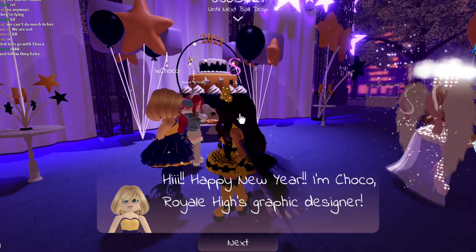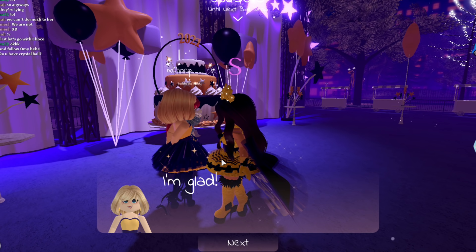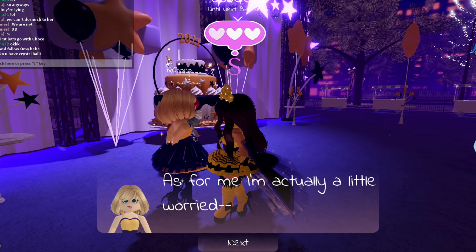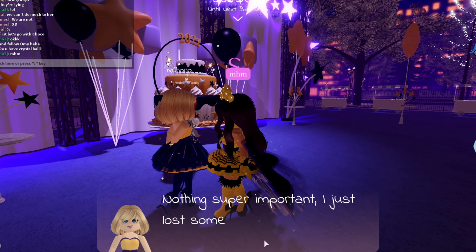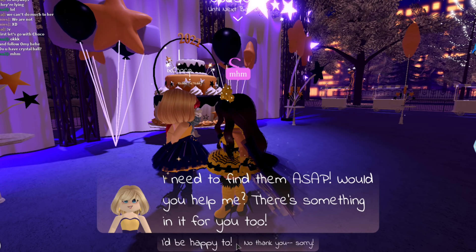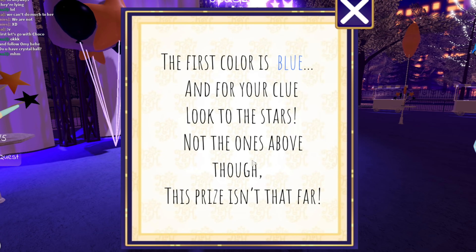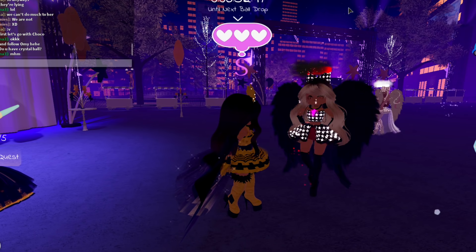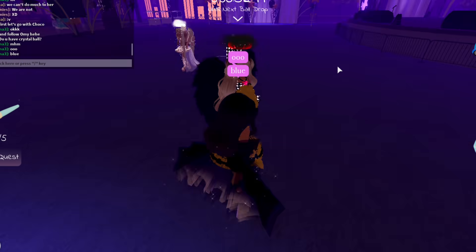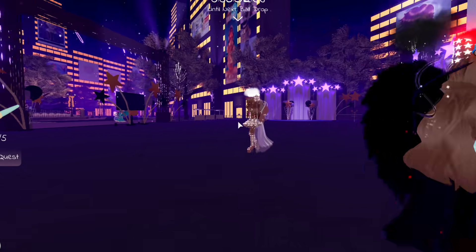Once you click on Charlie, a dialogue pops up: 'Hi, happy New Year's! I'm Shoko, Royal High's graphic designer. Are you having a good New Year so far?' You can choose yes or no. She then says she lost some of her paints while out walking and needs to find them ASAP, asking for your help with a reward. She gives you your first clue: the first color is blue, and the clue says to look to the stars — not the ones above though.